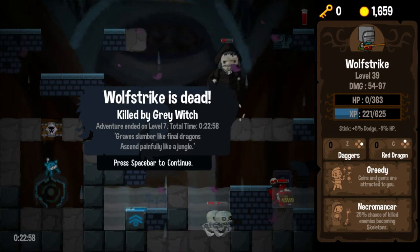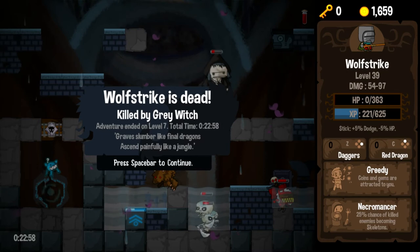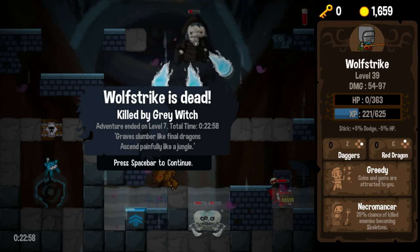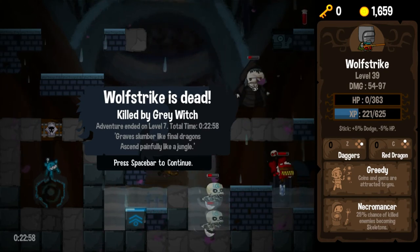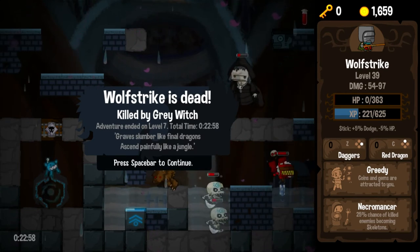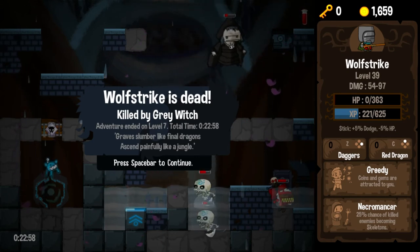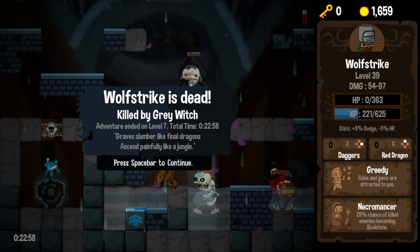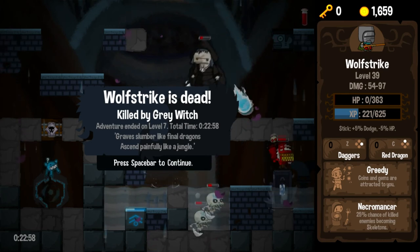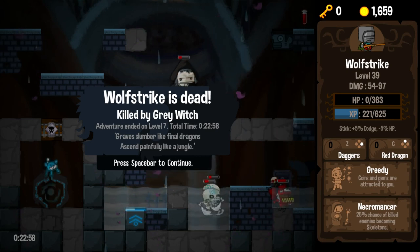I was going to say I'm too smart to be killed by you, but apparently I'm not. Level seven — pretty good run overall. I really think we did a nice run there. I just got sloppy at the end — there was a gnoll down there that did a number on me. I used all my abilities, I used all my keys — I feel pretty good about that run. I think I got everything out of it that I could. With 1,659 gold, I think we have a pretty good leg up on the next run. The first time seeing the gray witch and she did indeed claim my immortal soul. However, we did defeat the spider queen, so I am pretty happy about that as she has been a thorn in my side very often.